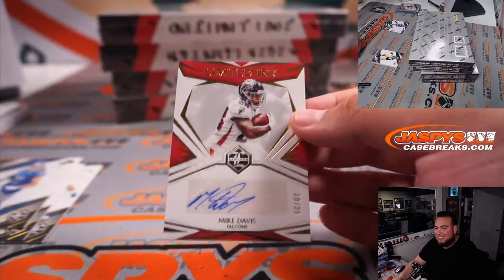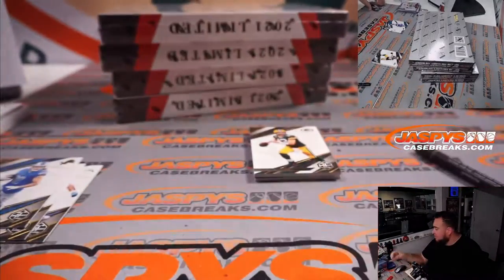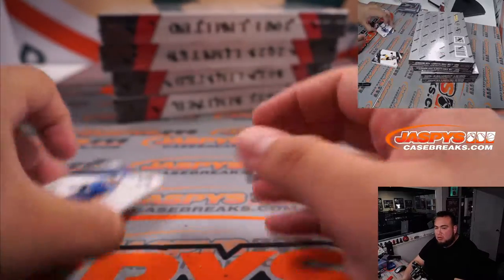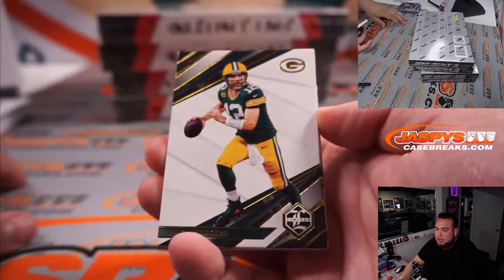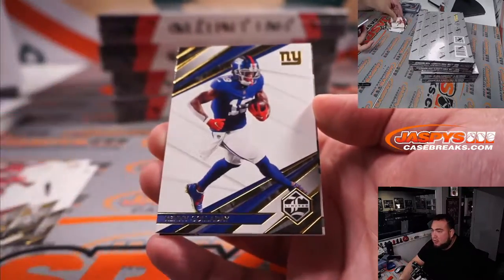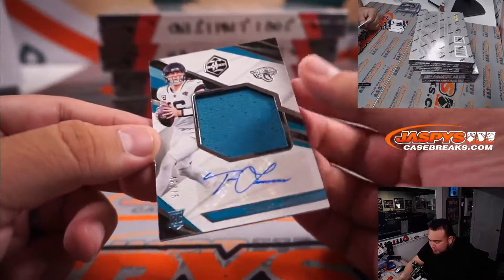Mike Davis. Nah, I'm just joking brother, just play. Jad, grade it — I think a 9 is fine, dude. Even if you think it looks like a 10, I'd be okay with a 9. Trevor Lawrence, 46 out of 75. Dusty with the Jaguars — let's go.